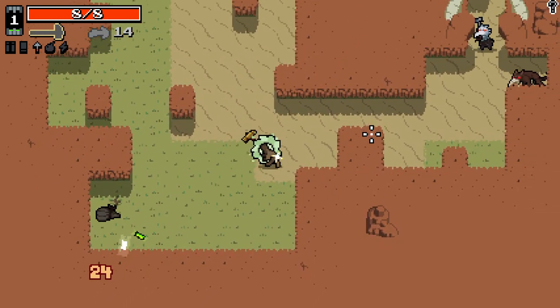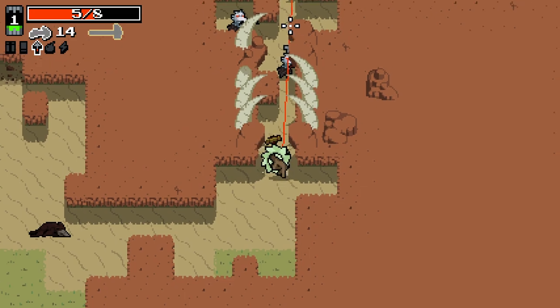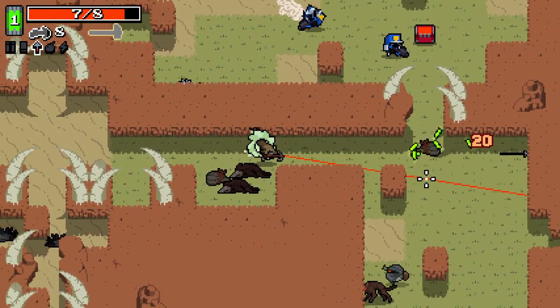No XP coming into this, which is a shame, but we do have an ability to kill. Oh yeah, we definitely don't want to pull those guys in — that was a mistake. Crossbow one-shots these dudes, which is surprising.